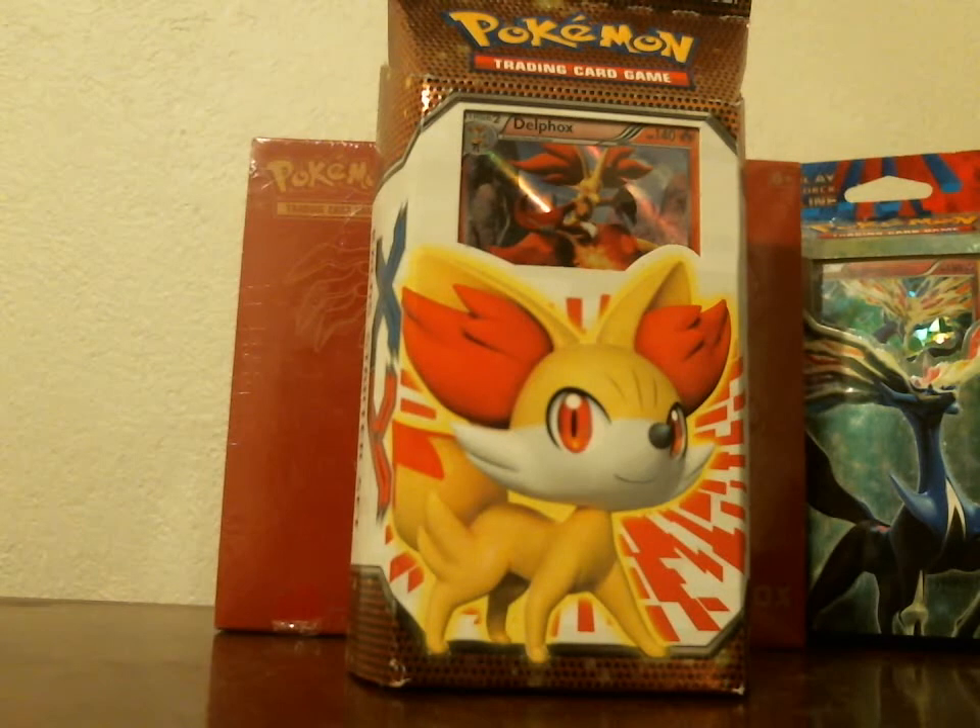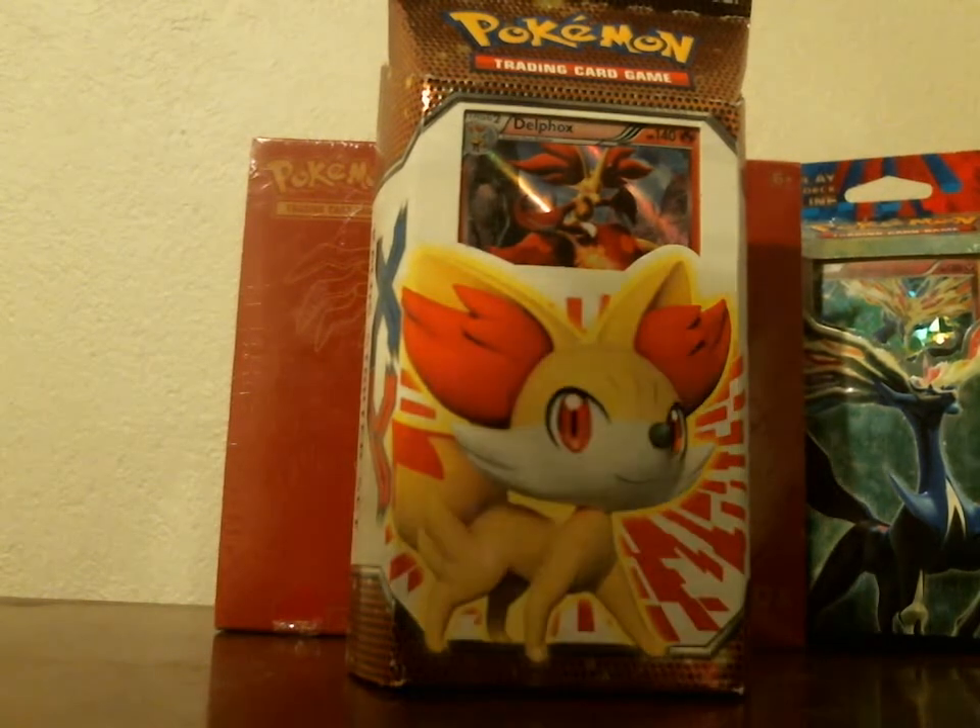This one just has the one holo of Delphox, Fennekin, and Braixen, and then the other two Kalos Starter Sets. This one has not been tampered with. I opened it, but I was interrupted, so I have to redo this video, which kind of sucked.